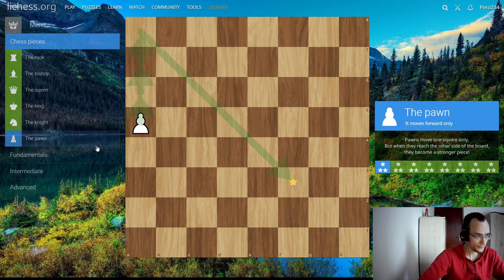Let's move on to the pawn. The pawn is the only piece that doesn't capture in the direction it moves — it moves forward but captures diagonally to the side. This pawn is on the rim so it cannot capture to the left, but if the pawn were in the center, it could capture on both the left and right side.